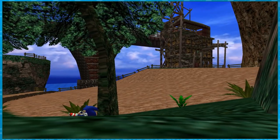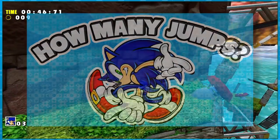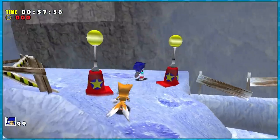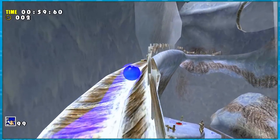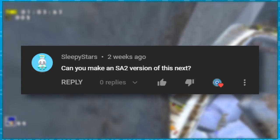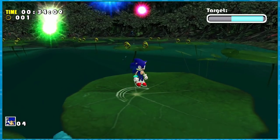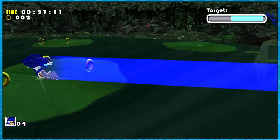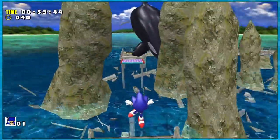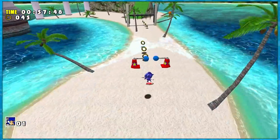It's time for a follow-up. I recently uploaded a video where I finished Sonic's story in Sonic Adventure 1 while jumping as few times as possible. It was received quite well, and there were two prevailing responses: make a video for Sonic Adventure 2, and where are all the other characters? I didn't think anybody would care about Tails and Knuckles and the rest of them, but you do, so here is the video for them. But first, let's revisit Sonic's story to touch on a few optimizations made possible with some helpful comments.